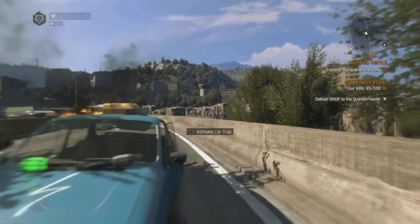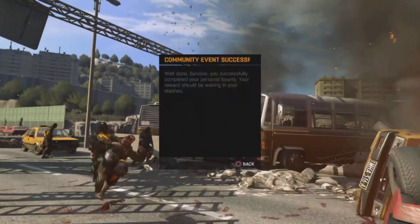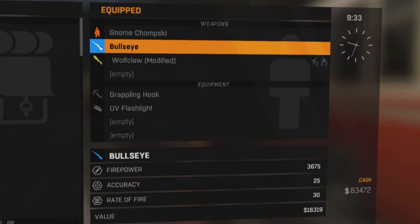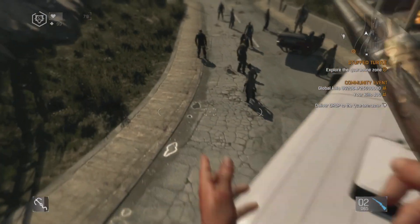It didn't take long before I was at 99 kills and there you can see I'm about to hit 100, and immediately you get the community event successful sign. Do ignore the fact that it says it will go into your stashes because the observant among you would notice that the rifle literally dropped straight into my hands. And it's not a bad one power wise.